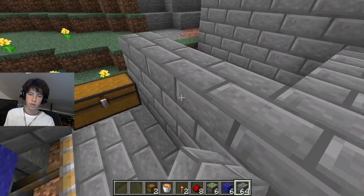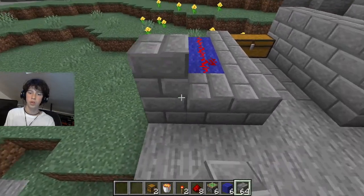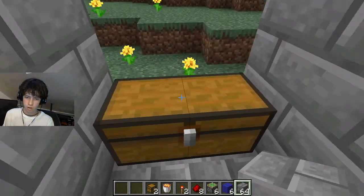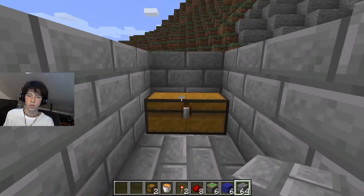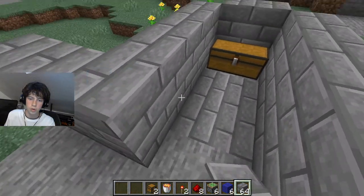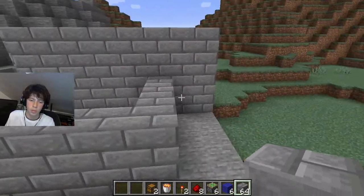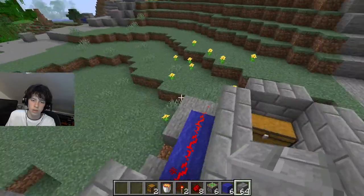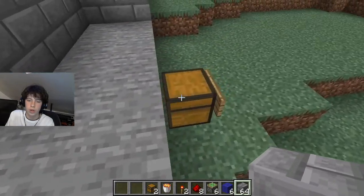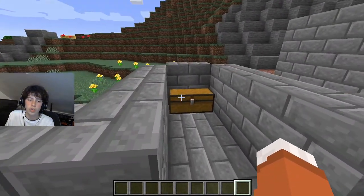We're going to open this chest and we've fallen into our lava pit. This is an extremely fun thing to do in multiplayer — if someone's going to steal your diamonds without your permission, you throw them in lava. This is only for multiplayer because mobs won't be able to open chests, so you're pretty much safe from mobs.